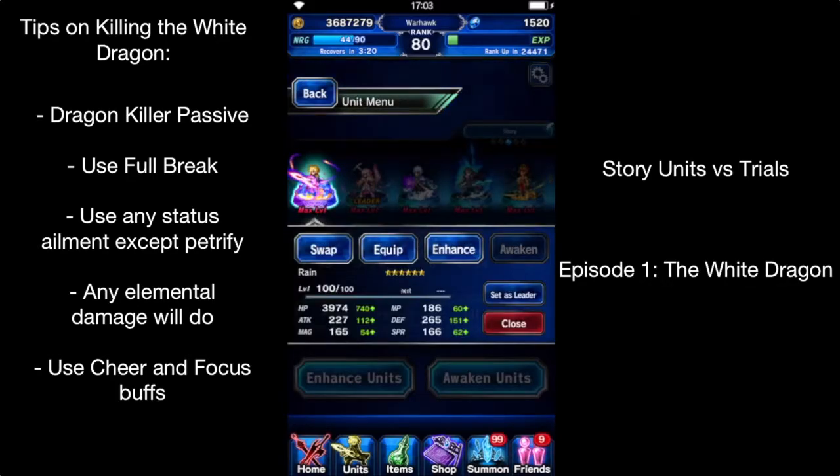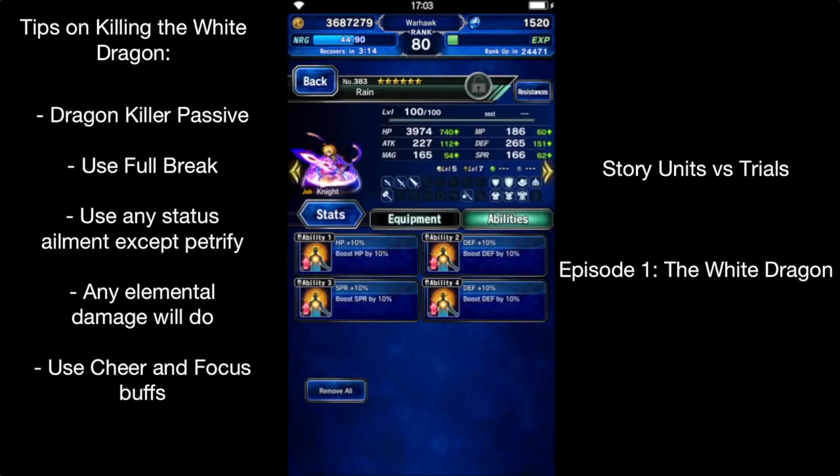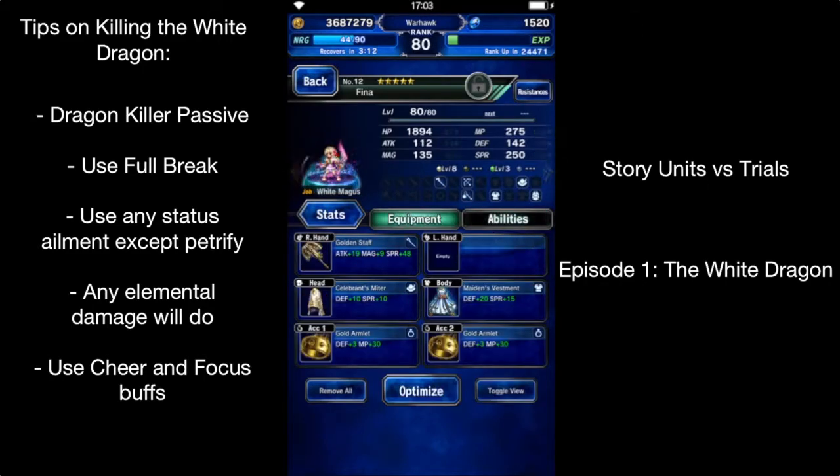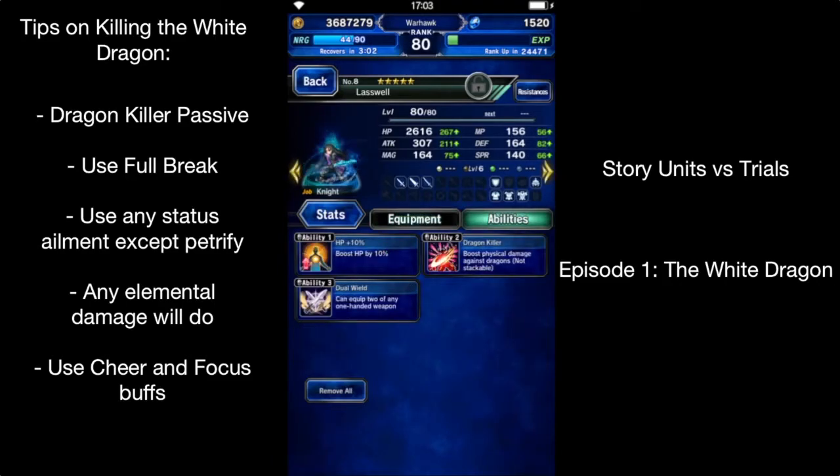So we got nothing too crazy. Let's just go in here and see what I have. Bloodsword — that's the only notable thing there. Nothing too special elsewhere. Didn't really do best in slot for everybody, but did do some decent items. And Dragon Killer — that's a really big one.